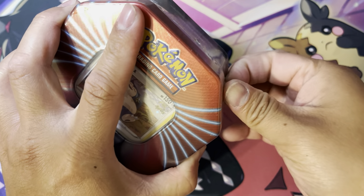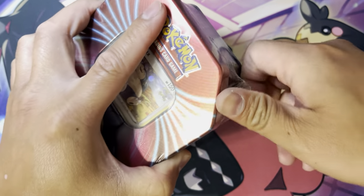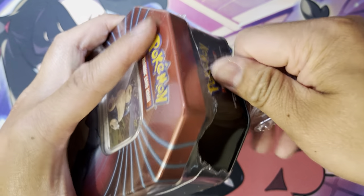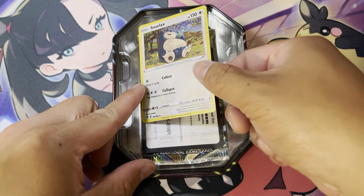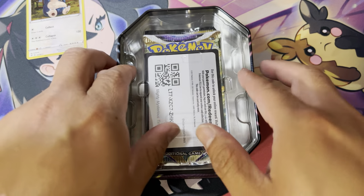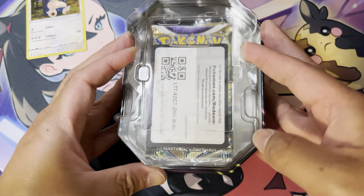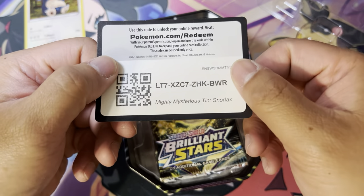Let's see it open up. So you got this Snorlax, which is a real holo. And you got yourself a code card.